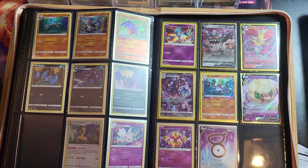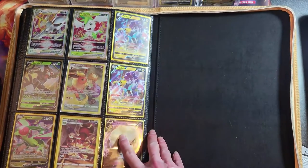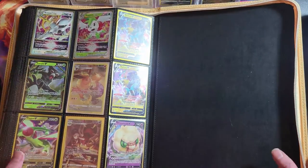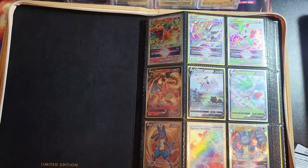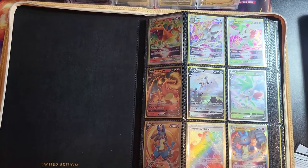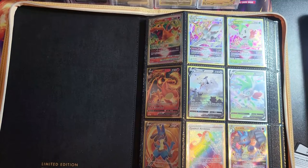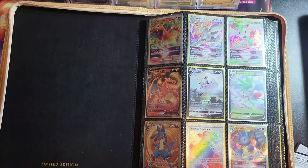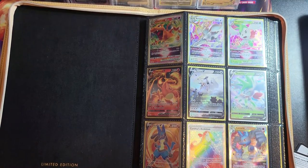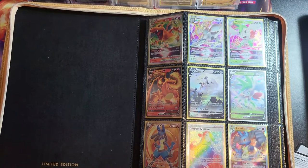Finally, the page with Radiant Hawlucha. I haven't managed to pull the Heatran or Greninja, which ironically would be the two I'd prefer. The last page is my doubles page, which I think I'm going to put in the Professor Juniper deck box. This is my Silver Tempest, Brilliant Stars, and Lost Origin binder — I know they're not in the right order, but that's it. I will do another binder video in the future with my Charizard and Pikachu binders. Now let's move on to the Professor Juniper milk carton box.